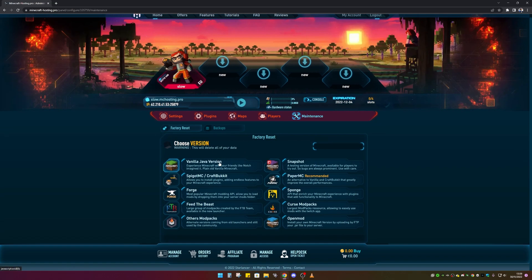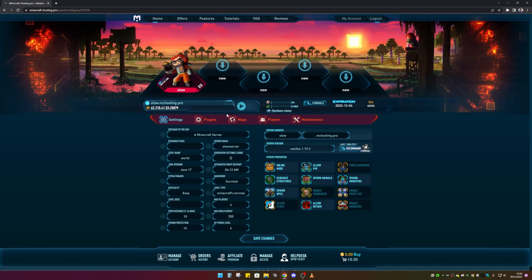Under Maintenance, you can swap your server over to a plugin server or a modded server, and you can also set up mod packs. For now I'm going to leave mine on vanilla, as that's what I'll be using.